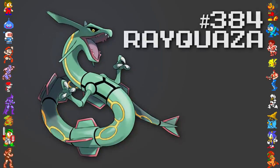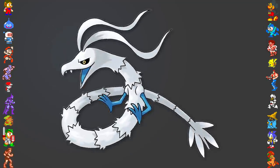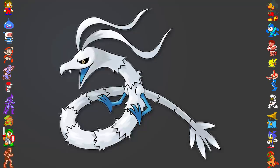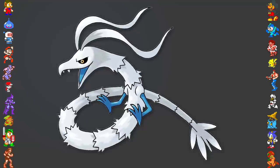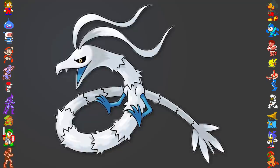Another Pokemon of interest is Rayquaza, which actually looked somewhat different during development. Initially, the creature would have been white, scaly, had a beak, and would have measured up to only half the size of what Rayquaza would ultimately be. This image was also commissioned by Dr. Lava and drawn by Rachel Briggs.